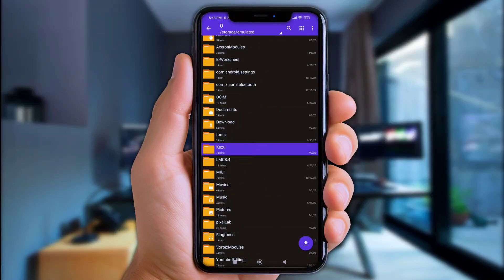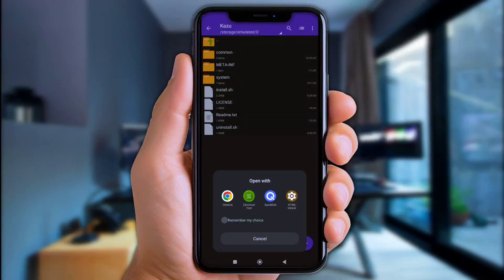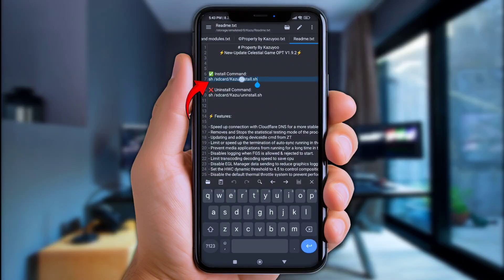Now move the folder named Kazoo to internal storage. Click and open the Kazoo folder. All right, now open the redmi.txt file. Yep, now just copy the install commands here and put them into the Brevent app.